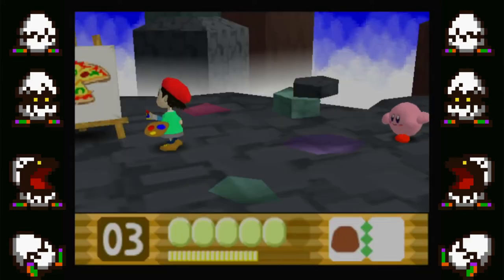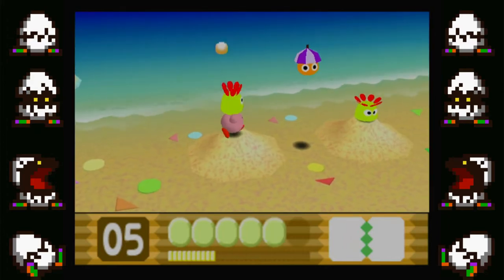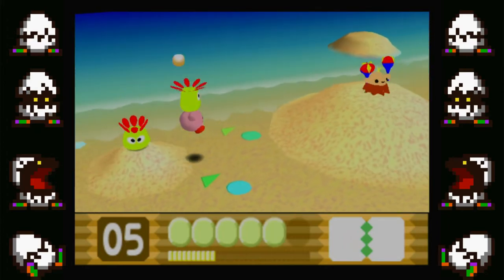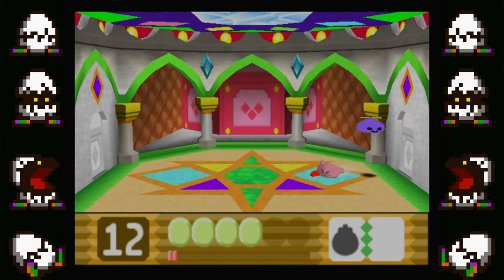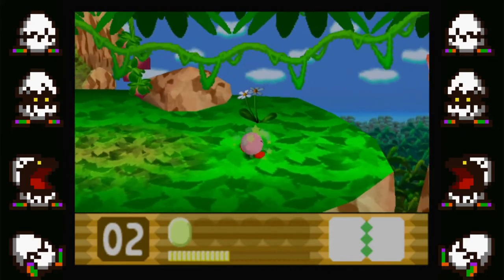Going back to Kirby's moveset, he can hold enemies above his head — some will have a neat little effect, like a Terran helping him glide, while holding a Glunk above his head will make it shoot pellets. He can also do a small kick by crouching and hitting A. In a very few levels of the game, the Invincible Candy also appears, which will make Kirby invulnerable for a short amount of time.